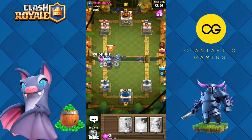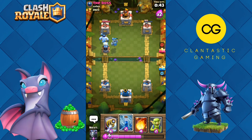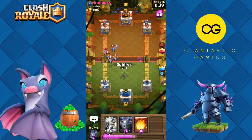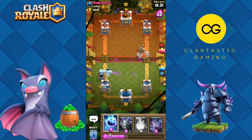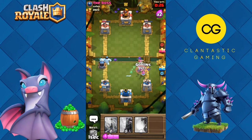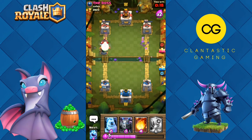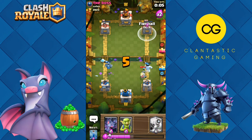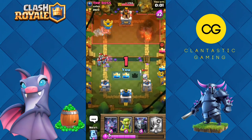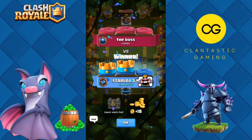Let's go mega minion and bats for this baby dragon and ice spirit. Kill the wizard please — the sparky survived, get a hit on the tower. Zap the minion horde — let's put goblins to distract and another sparky and ice golem to kill all these clone units. Ice spirit for the prince, bats on top, goblins on the ground. Fireball this tower, zap, and we are again going with the 2-0 victory! Good game.